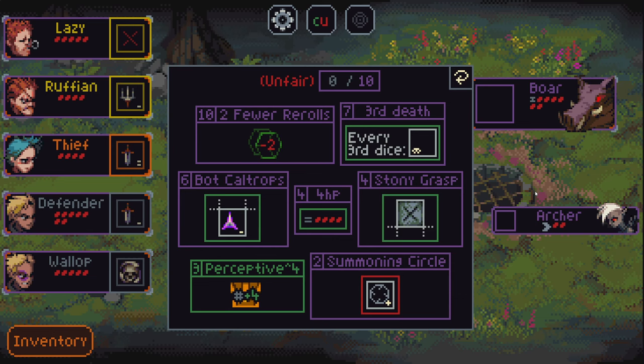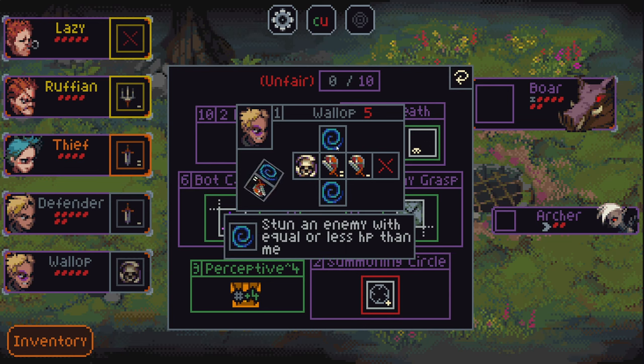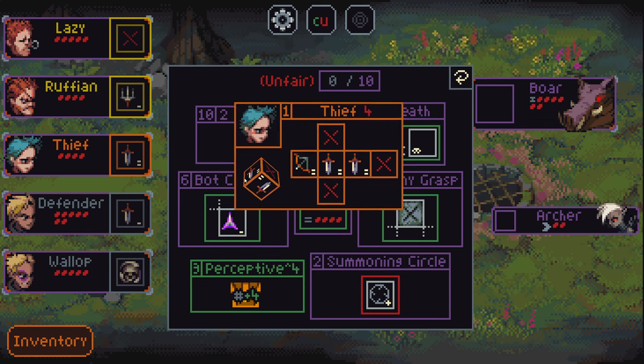Since we're playing Unfair, I need to pick 10 value worth of negatives. Our characters are Wallop, who has a target-ally-cannot-die-this-turn ability, as well as 2 sides that stun an enemy with equal or lower HP, a 2-damage self-shield, and a 1-damage self-shield. Defender we've seen many times — 3-shield, 2-shield, 1-shield, and 2 attacks for 1 damage.